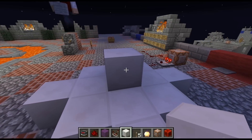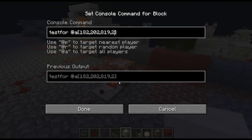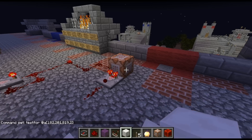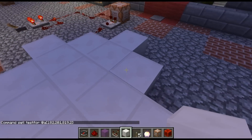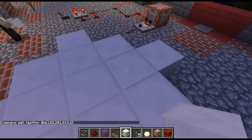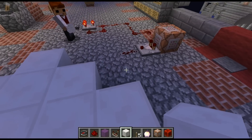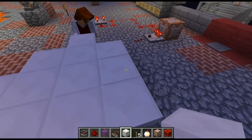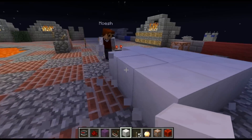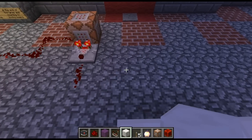Okay, so that's if it's detecting right there. Now if it's detecting one lower, let's try one lower. So it's checking inside of the block — like that.